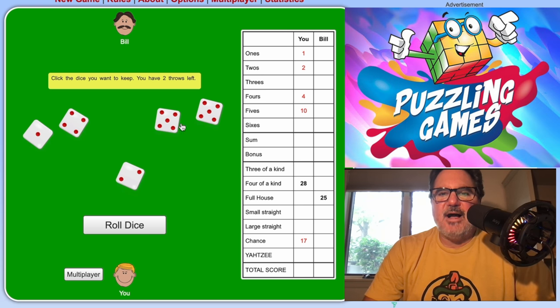My opponent got a large straight as well — close game. I need that Yahtzee. I got one three, keep it and re-roll everything for more threes — didn't get them. Roll again — zero threes. I end up with just one three. I could put it on Chance, but I'll put it on my threes now because I might not get any threes next turn either.